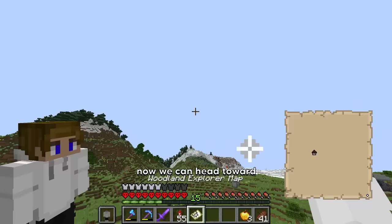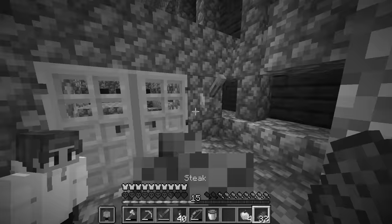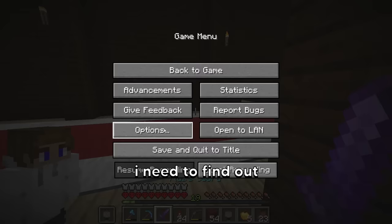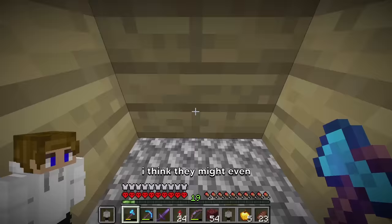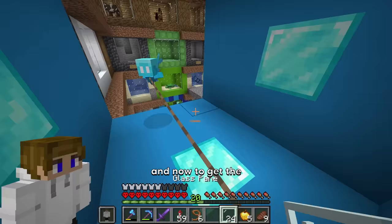Now we can head toward the woodland mansion — and there it is. Hopefully there's at least a few allays here. I need to find out what this sound is. That's the sound — it's an allay! I think they might even be just below us. Now let's bring some of you guys home. And now to get the allay into its cage — now I can trap you in here forever.